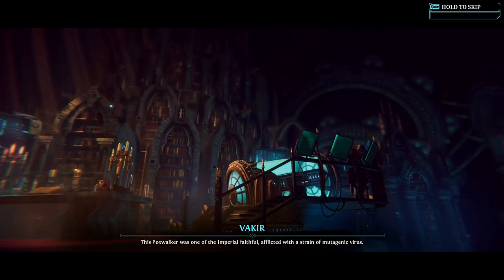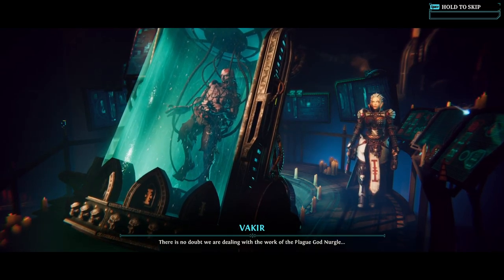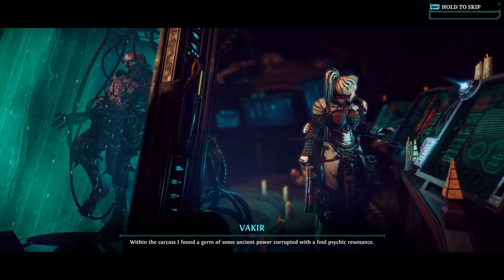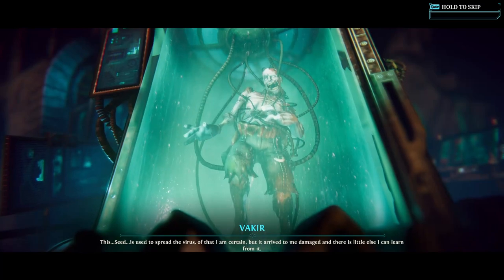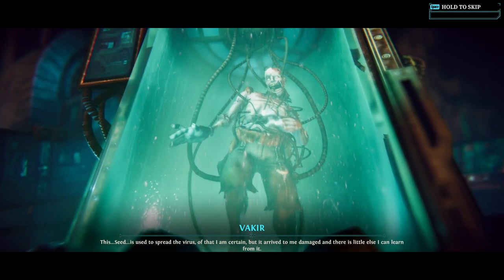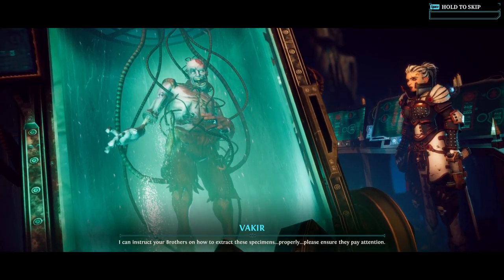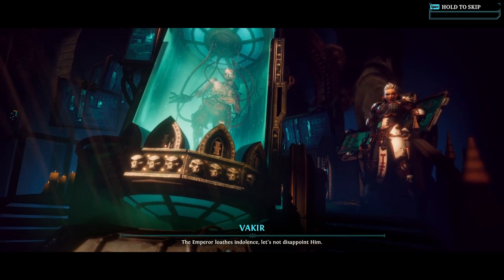This Poxwalker was one of the Imperial faithful, afflicted with a strain of mutagenic virus - no doubt the work of the plague god Nurgle. This must be the bloom whispered of in those astropathic fragments. Within the carcass I found a germ of some ancient power, corrupted with foul psychic resonance. This seed is used to spread the virus, but it arrived damaged. I must acquire one completely intact to study how we might fight this plague - please ensure your brothers pay attention. The Emperor loathes indolence.